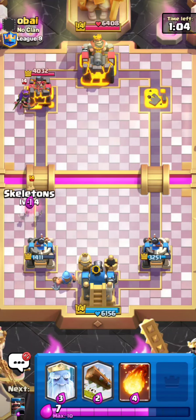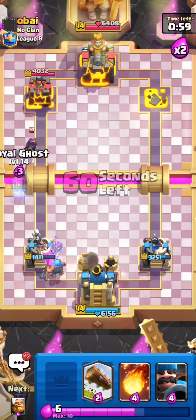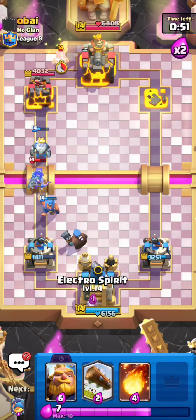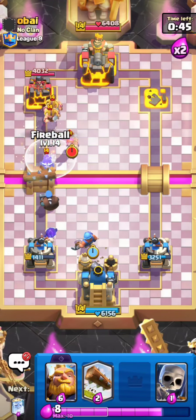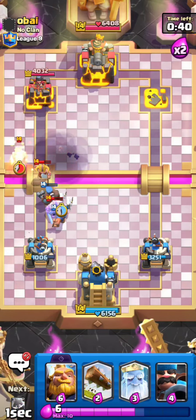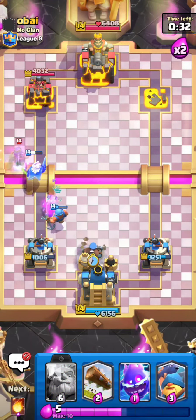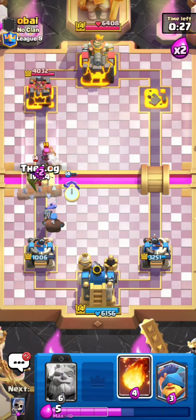I'll go for some Skeletons on top of the Royal Ghost for a solid defense. I just need to defend for the next minute, which I should be able to do with no problem. I'll go for a Hunter on defense and stall out for the next 50 seconds. I'll go for a Fisherman — I'll definitely take the Fireball on top of that Firecracker plus Elite Barbarians. I'll go for some Skeletons and a Royal Ghost. He's going for a Queen — I'll go for another Hunter. He pops the ability — totally fine, I'll go for an Electro Spirit plus Log.